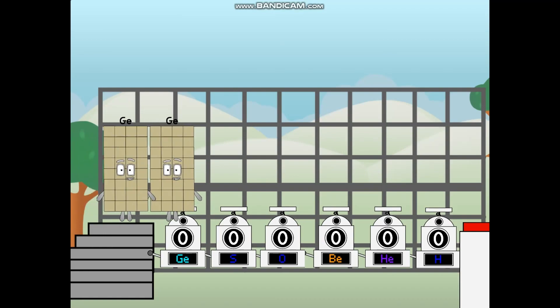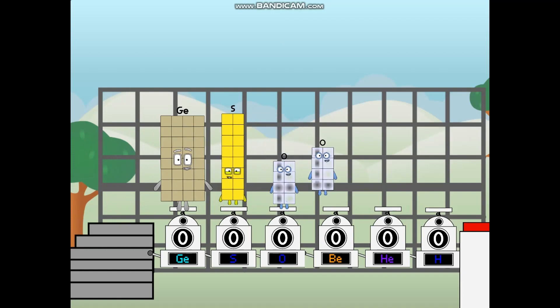First, I split into germanium, and sulfur, and oxygen, and brillium, and helium, and hydrogen, and one more to press the big red button. Then you choose who's going up: one of me, and none of me, and one of me, and one of me, and none of me, and one of me. And fire. Three.